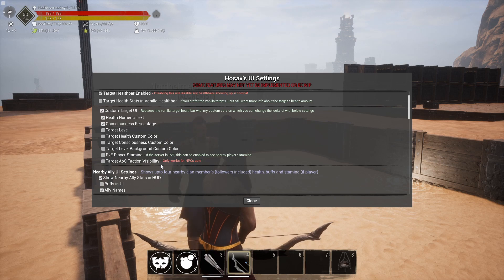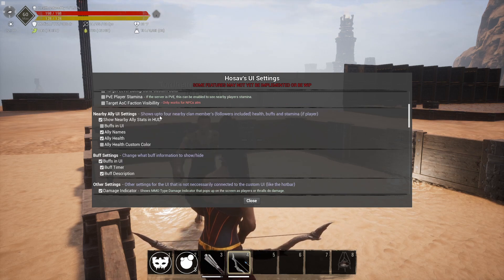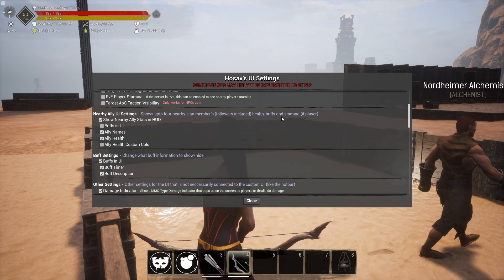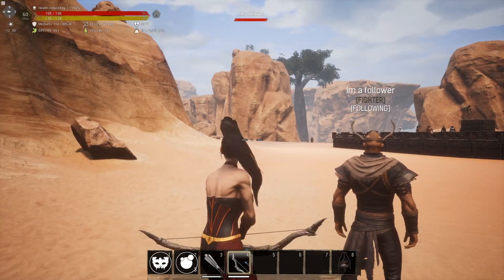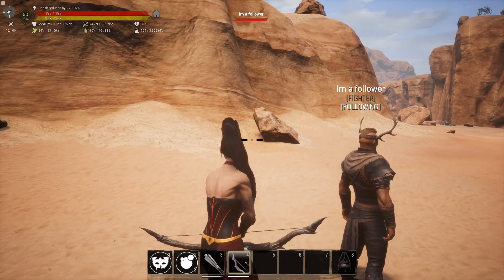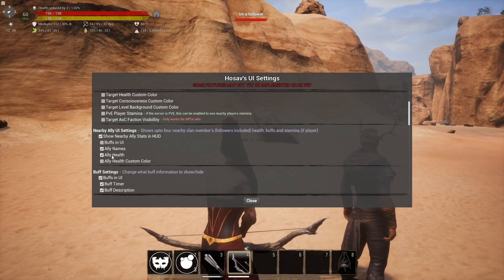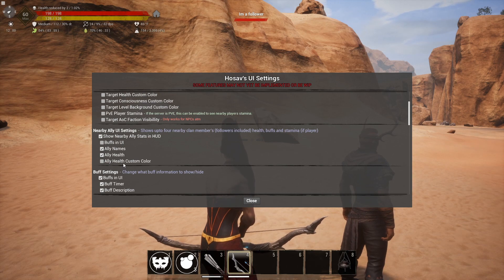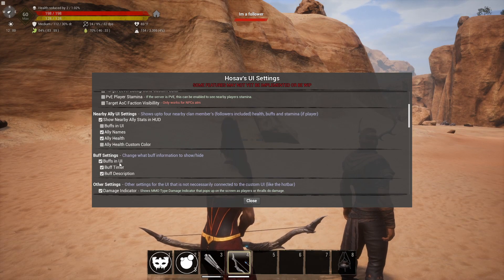There's even built-in Age of Calamitous functionality — 'target AoC faction visibility' only works on NPCs. Then we have nearby ally UI settings, which shows up to four nearby clan members including followers, with health, buffs, and stamina. We got a follower following us now and you can see at the top it shows his name and underneath it has his health bar. We can change the color to blue — really cool.